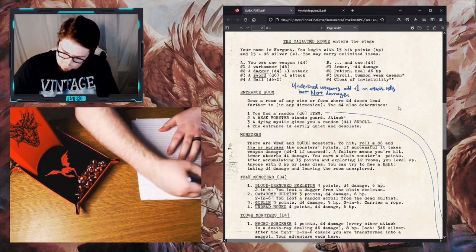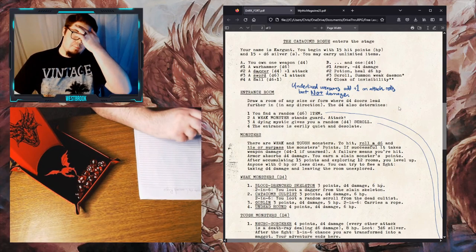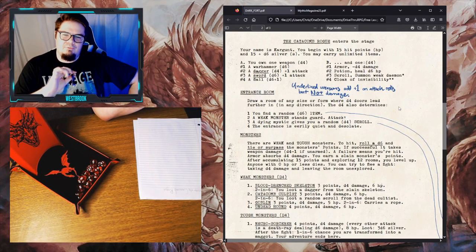We're going to begin the game with 15 hit points. This game is primarily centered around combat. We're going to try to throw some extra role-playing opportunities into the game with one page Mythic, which is going to be fun because this game is very light on the built-in role-playing — you kind of have to bring the role-playing to the table yourself.